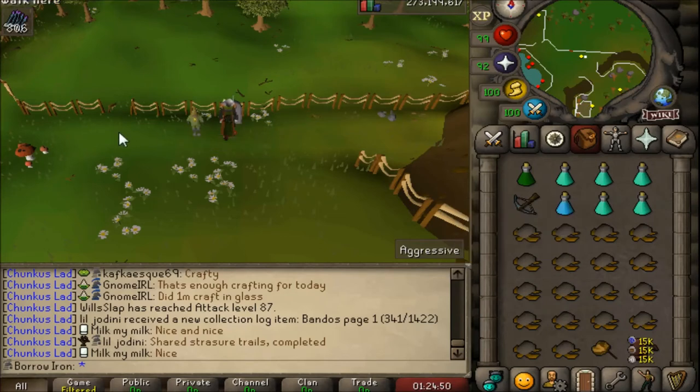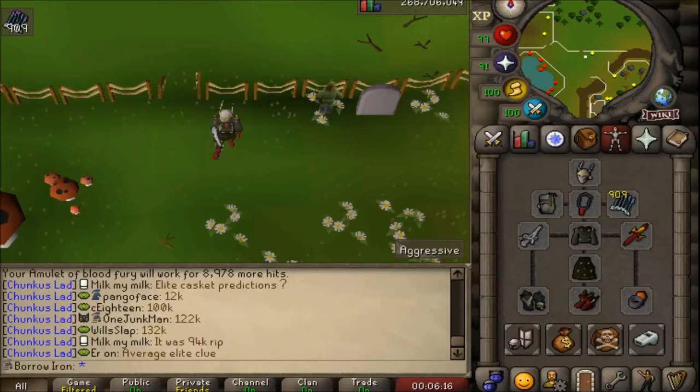It is best to use range and melee here. This is the setup I'm using - this is an Iron Man of course. I have the blowpipe but I don't have scales and darts at the moment, so what I'm using instead is the dragonstone bolts enchanted. I'm using the blood fury, which is very useful here - it extends my trips by about five or six kills. I've got the arclight, Ava's accumulator, the neitiznot faceguard, Karil's top and bottoms, ferocious gloves, primordial boots, and ring of suffering for extra damage.